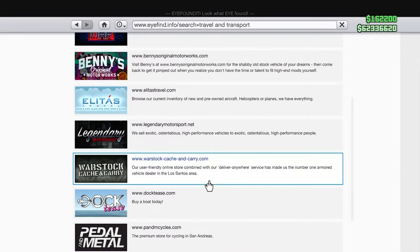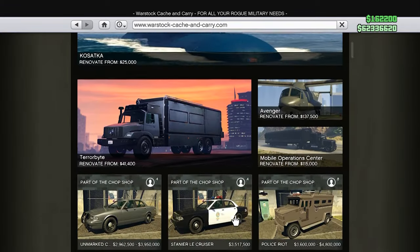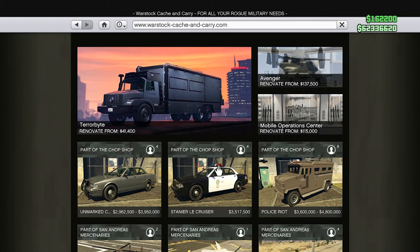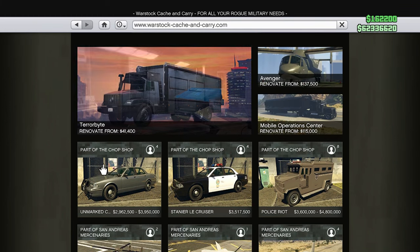Yo what's up guys, my name's Haki and Rockstar has finally dropped what we've all been waiting for for years. We can finally customize police cars. We got three different options: the police riot van, the regular cruiser, and the unmarked cruiser.